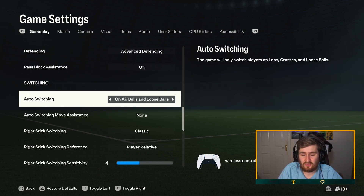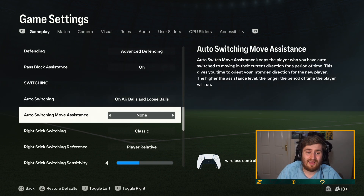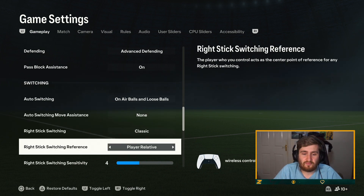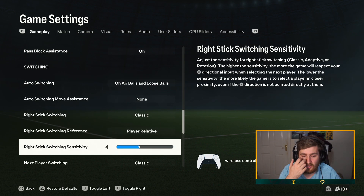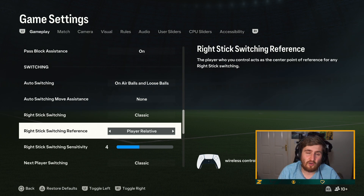On crosses, you can't switch effectively if there's a man in the box, and on loose balls it helps you do it quicker. I always have none on auto-switching move systems — I want when I switch to react to what I'm doing. If you have really bad gameplay and delay, you might want to go to low, but I have it on none. Right stick section: classic, player rotation, or adaptive. Adaptive last year was new but it was broken — it literally just did not work, so I would avoid that. I like classic. For player or ball relative, I've always used player — ball relative was added a few years ago but I prefer player relative.